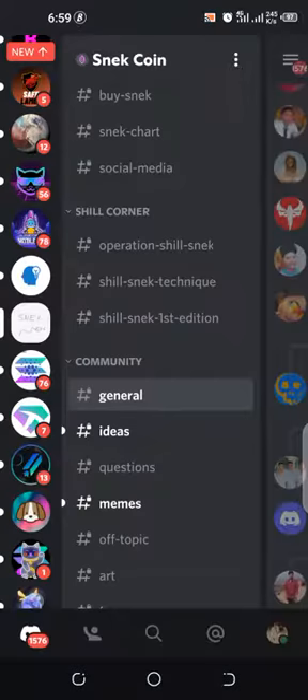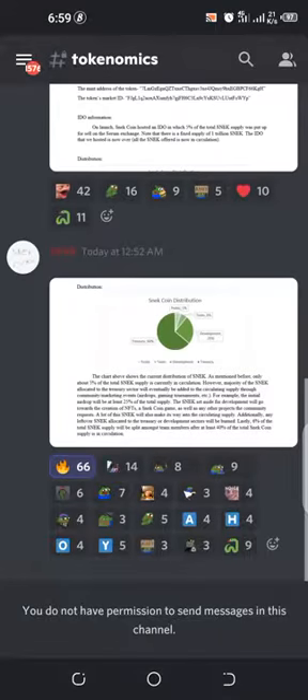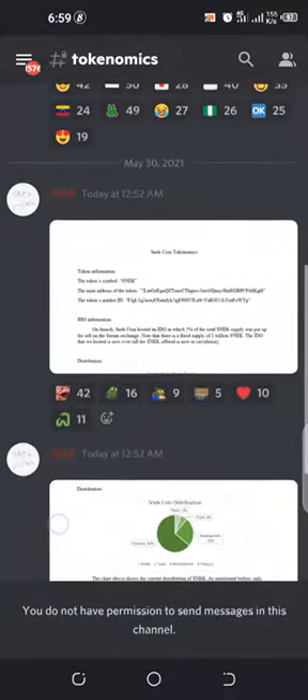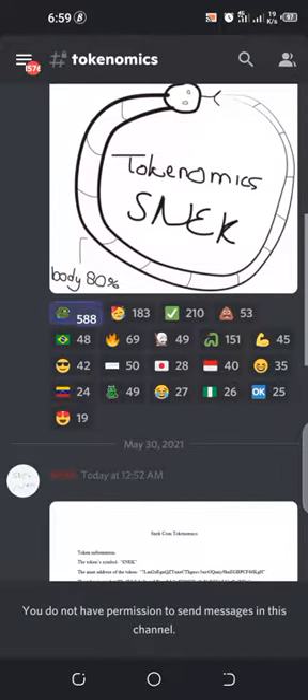So that's about it — you do your research, read the tokenomics, read their white paper. The tokenomics, the white paper — make sure you go through all of that.